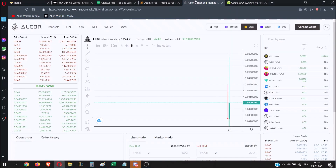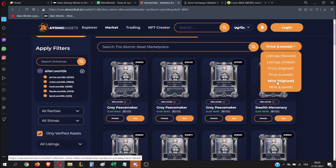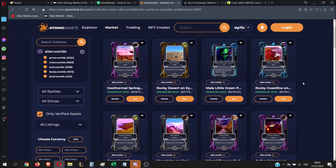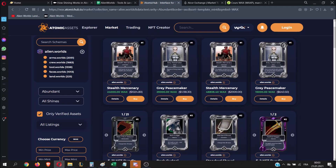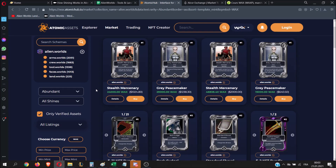So you have two choices now. Either you go for the first mint on January 25 and sell that first mint for a lot of money — collectors love mint one cards. If you go to the marketplace and sort by mint, you can see that even an abundant mint one is selling for more than $1,000, because collectors love mint one.